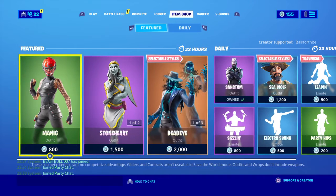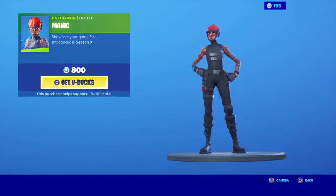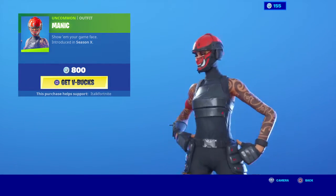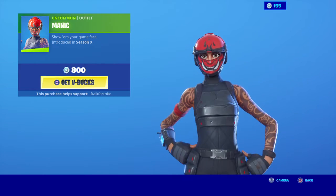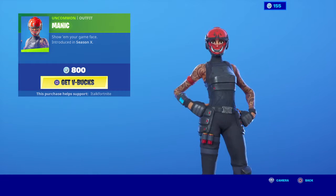Fortnite. This is actually an item shop. Alright, the first one we have is the Manic skin. It's actually a really good green skin. It has a silver PK mask. This is a nice skin actually, I like this.